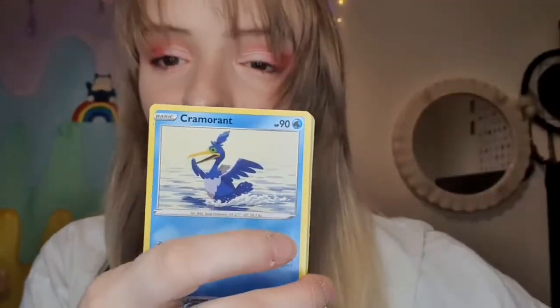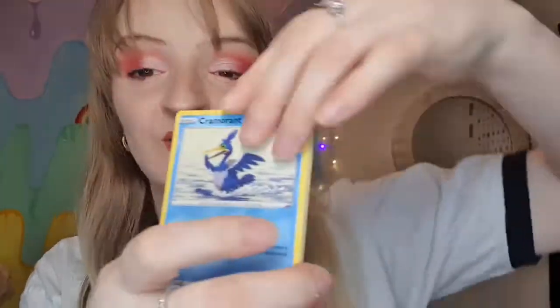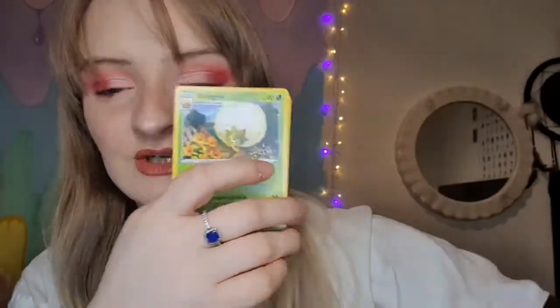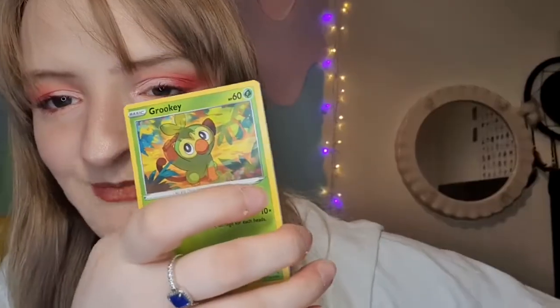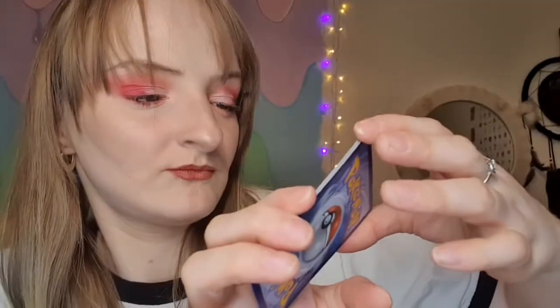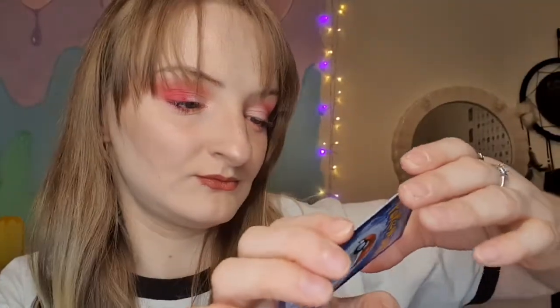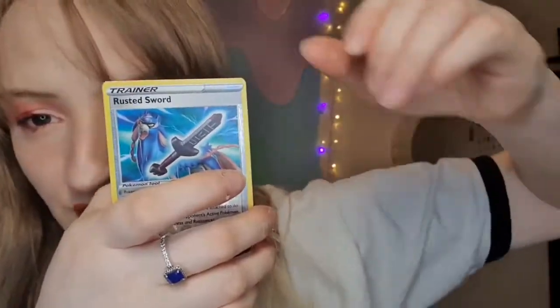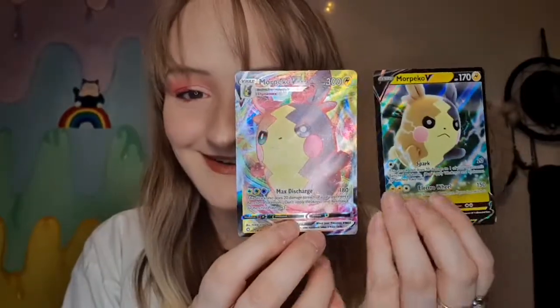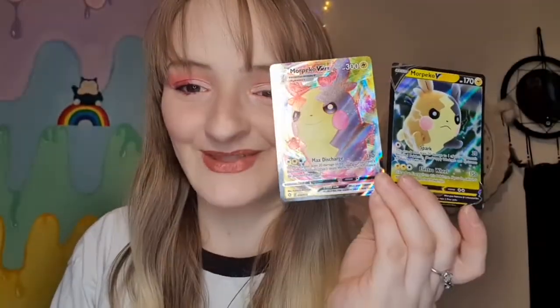Fighting energy, Cramorant, Dartrix, Dartrix, Eldegoss — there's something in this pack — Grookey, Snom, Spinarak, Morpeko, Rowlet. Rusted Sword, reverse hollow. And Morpeko V. Morpeko and then Morpeko V.